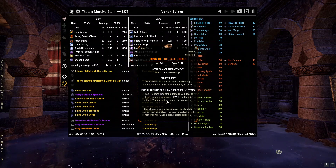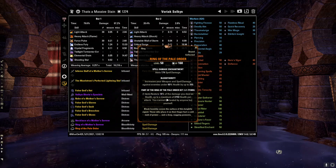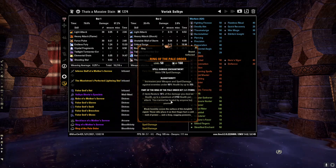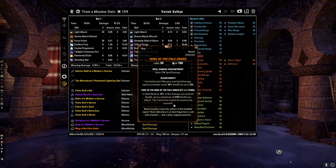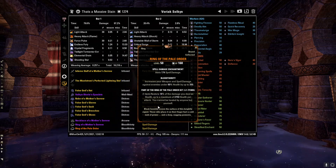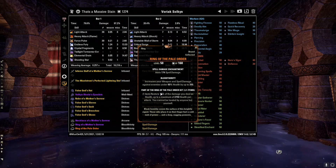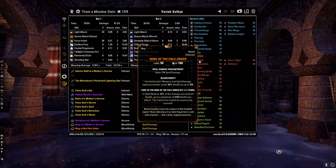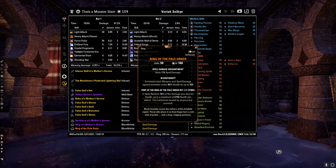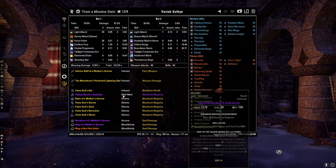And then of course, the Ring of the Pale Order. The Ring of the Pale Order gives you 18% of the damage you deal as health, up to a maximum of 2,750 per attack. Per attack — so this just heals and heals and heals. Spell damage on that. It comes Bloodthirsty, so you don't have to mess with it. You can make it infused if you want — I would just recommend reconstructing one if you want it infused.